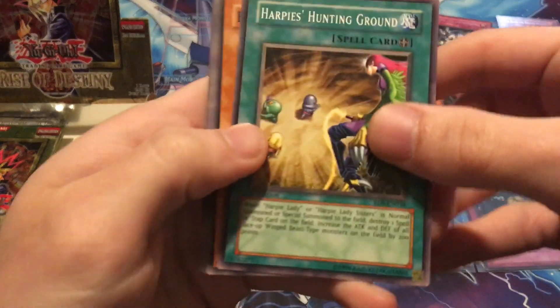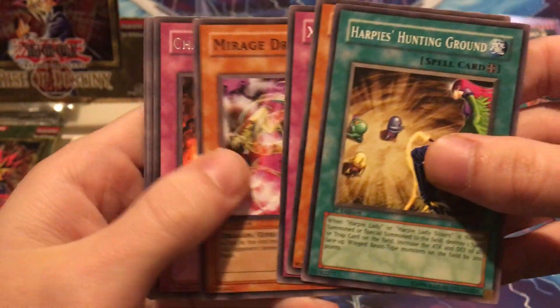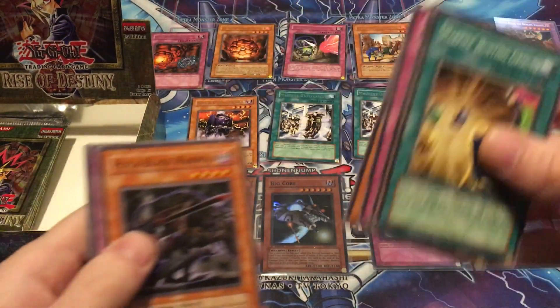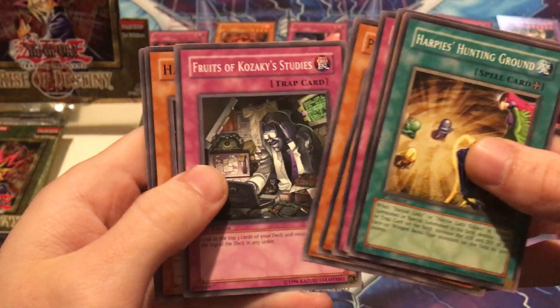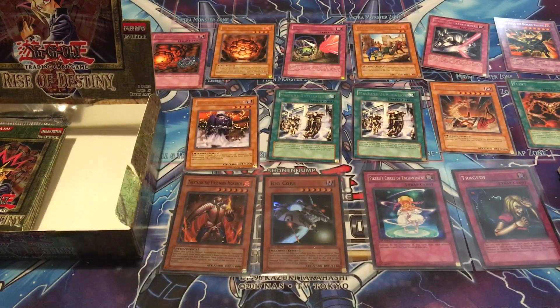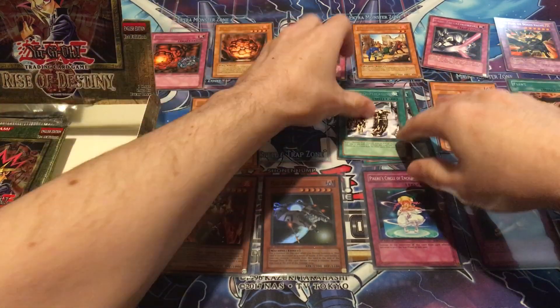Harpy's Hunting Ground, Raging Flame Sprite, Zing Zan Hu, Mirage Dragon — and Chain Burst is the rare. Running out of room up here. Pitch Black Warwolf, Fruits of Kozaki Study, Harpy Lady Number One, and Astral Barrier.